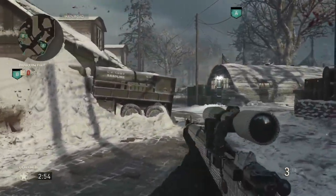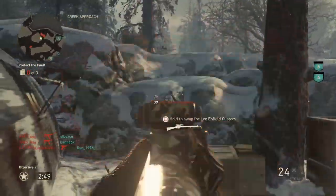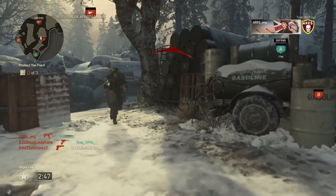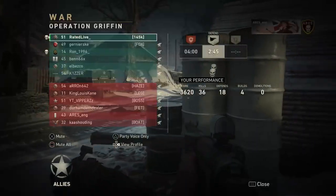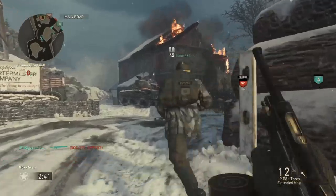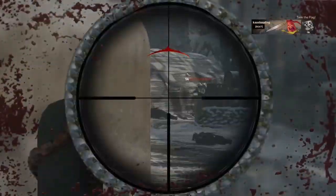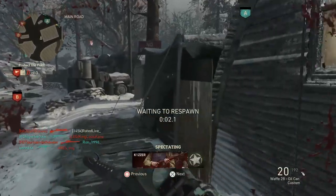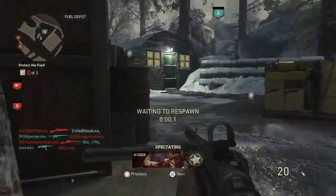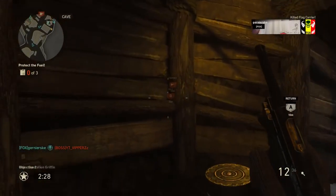It seems like the rewards go up in intervals — rank 5 gives the epic M1928, rank 10 the Lewis Landship, rank 15 the Kar98k Nightmare, and rank 19 the BAR Flyboy — two heroic weapons toward the end. Hopefully we'll see more epic and heroic weapons added to social rank rewards as the game progresses.